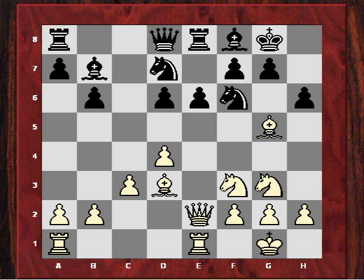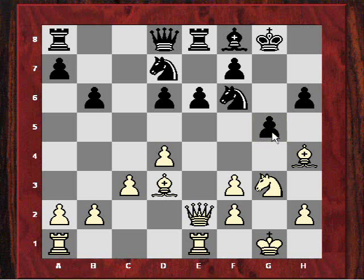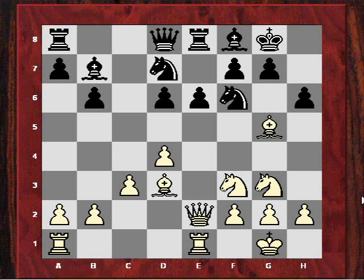Black plays h6 to kick away that bishop. If Bh4 here, that might be risky because of Bxf3 followed by g5 — so Bxf3, gxf3, and now g5, meaning white would be losing a bishop for nothing. So Hoi just retreated his bishop to d2. Mission accomplished — he's created a slight weakness.